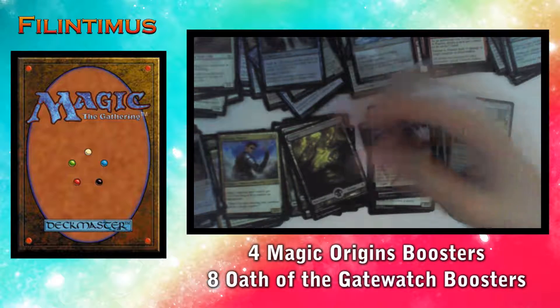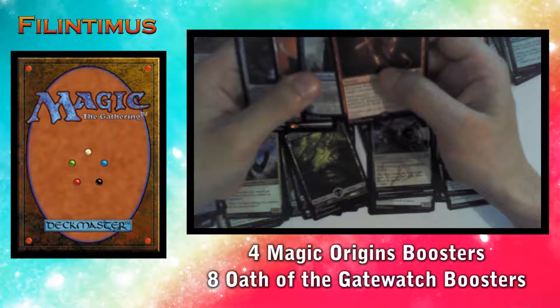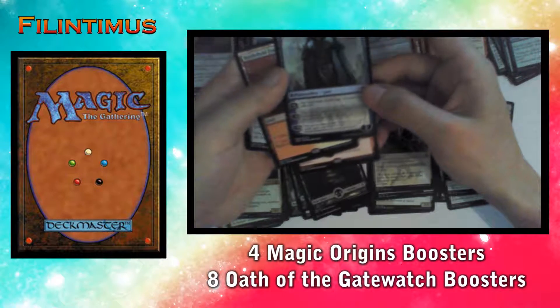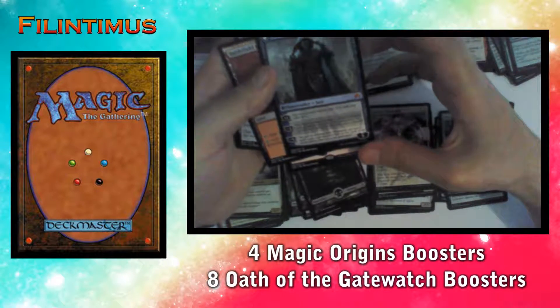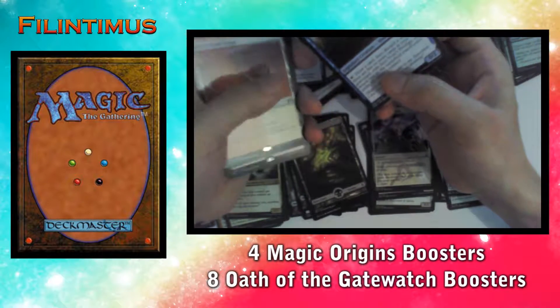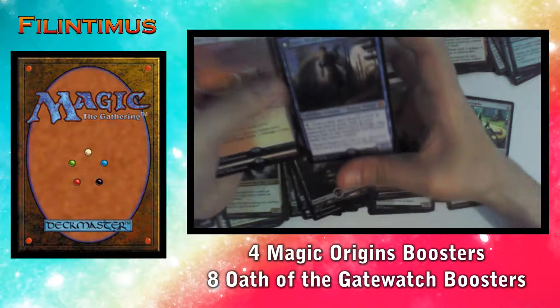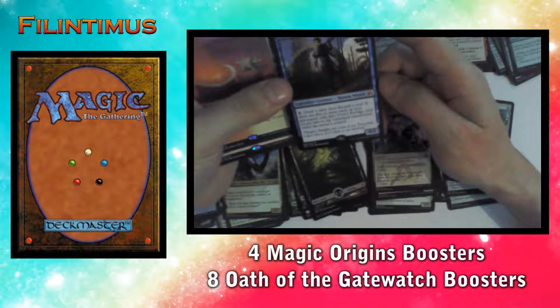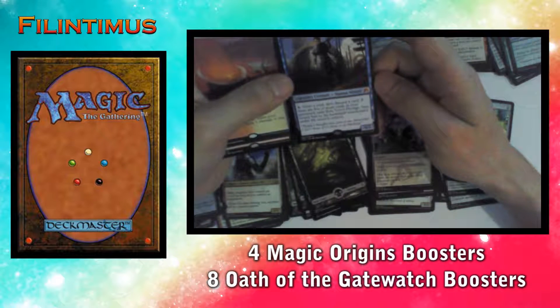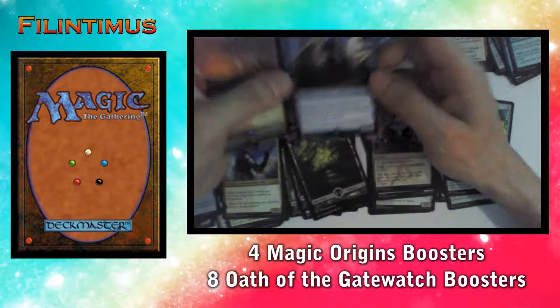So that was it for our Magic Origins packs — we have Exquisite Firecraft and Jace, Telepath Unbound. Let me read the Jace flipped side: 5 Loyalty. Draw a card then discard a card; if there are five or more cards in your graveyard, exile Jace, Vryn's Prodigy, then return him transformed to the battlefield under his owner's control.